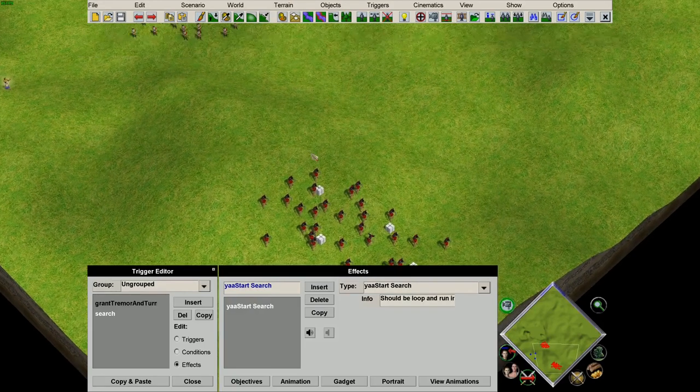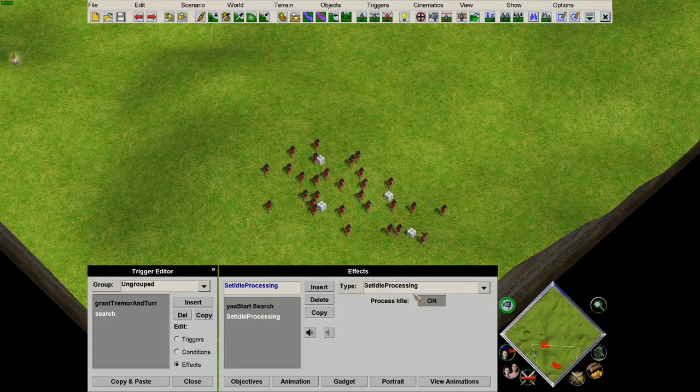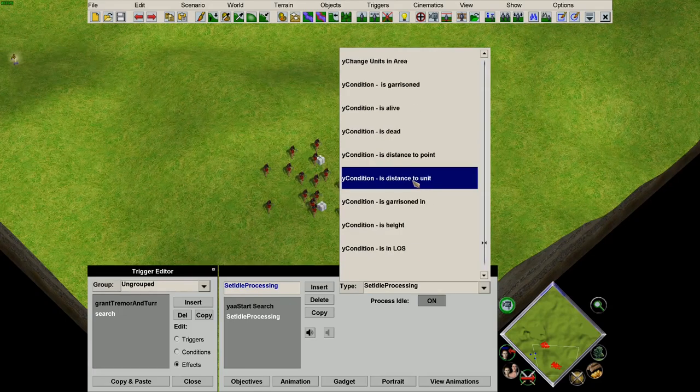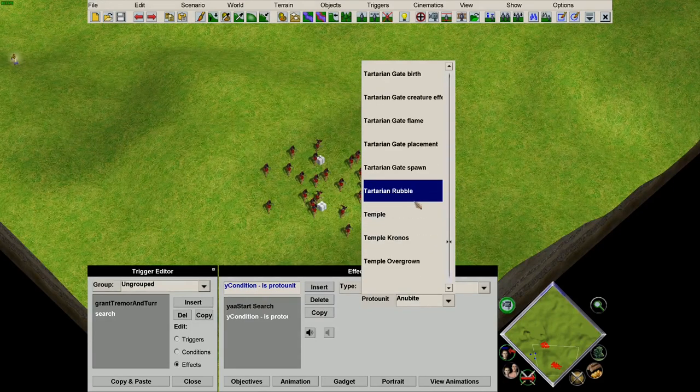And now here is the key. The first thing we want to do is find the Tremor object itself in order to act upon it. Similar to the Tornado tutorial, we want to filter down to the proto unit. In this case, we want to search for Tremor.